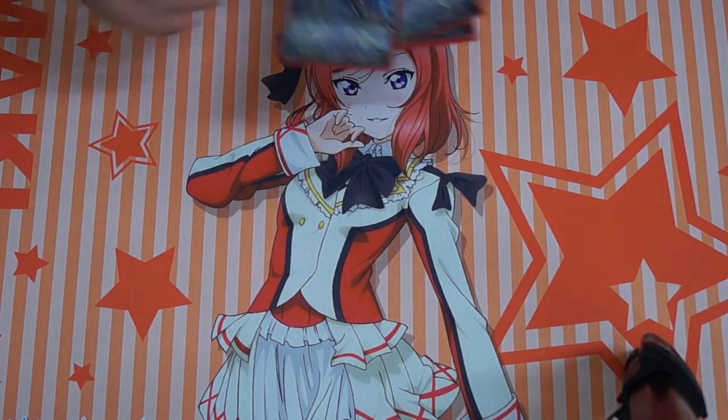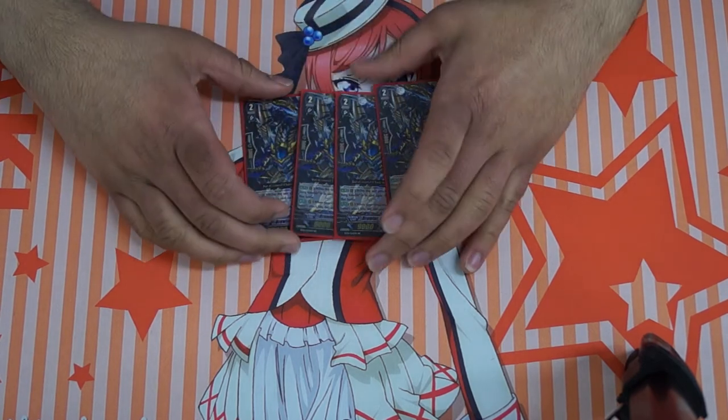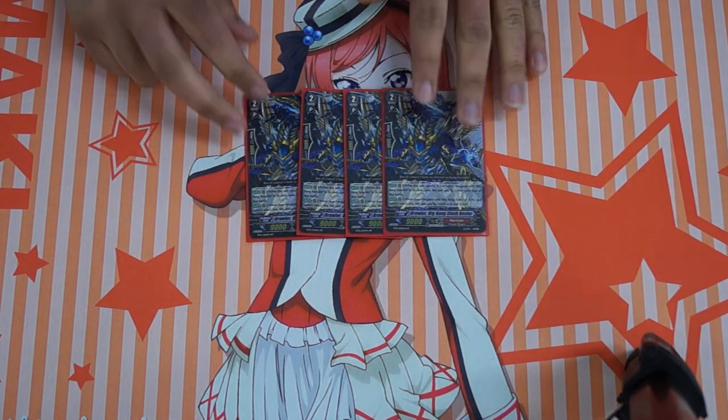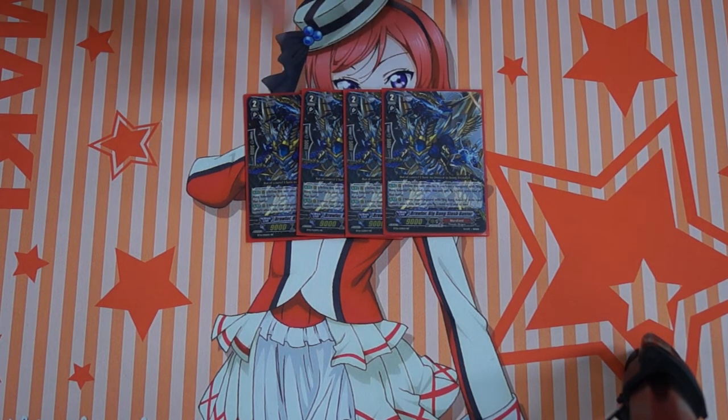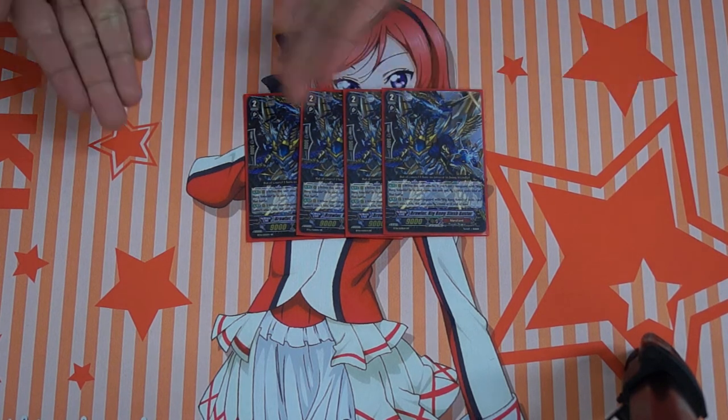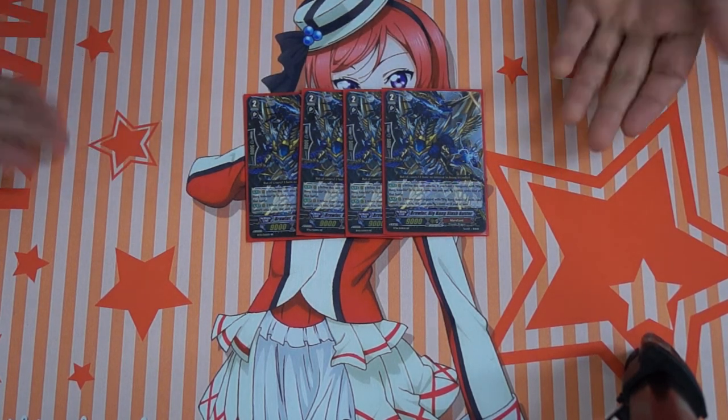Finally, four Big Bang Slash Buster. There are two reasons to run this. One, it'll be 11k on the attack because it gains 2k when it attacks if I have a Vanguard with Big Bang Knuckle in its name. Two, it gains 3k every time my Big Bang Knuckle Vanguard hits a unit. Plus it is the mate for Buster, which is great. So it's just all around a core card.